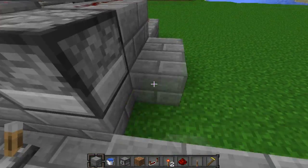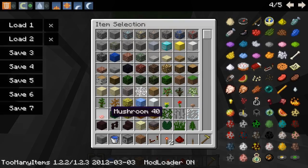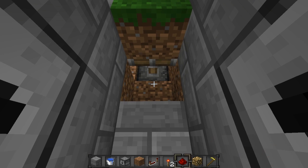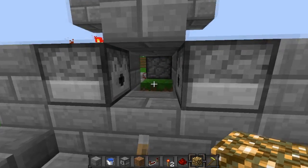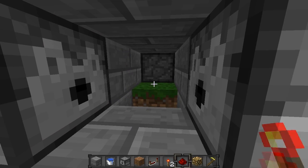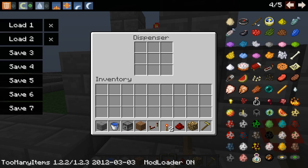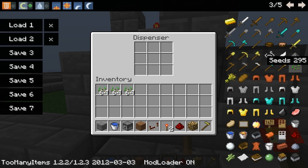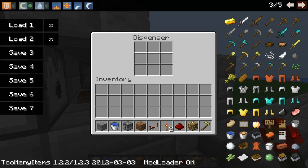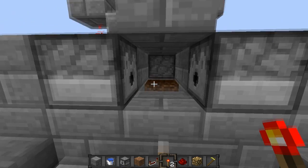Now we're pretty much done - tidy everything up, place some walls down, a roof on top. I like to place some glowstone in here - it looks nice and means it's always light inside. Place a block on the wall and then till our soil. Now we need to put some seeds in one of the dispensers and some bone meal in the other dispenser.